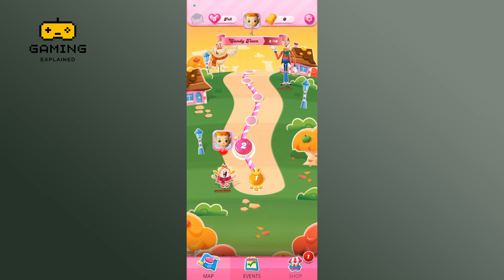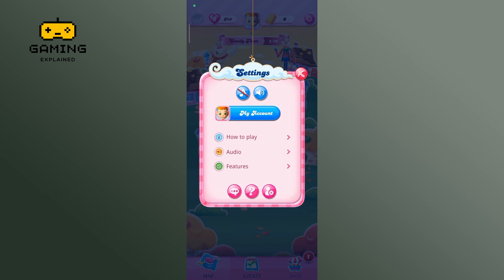Begin by launching your Candy Crush Saga game. Then, tap on the gear icon at the top right corner of your screen. There, you can find the music icon. Tap on it.